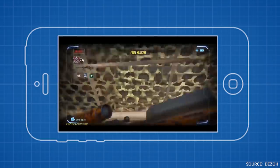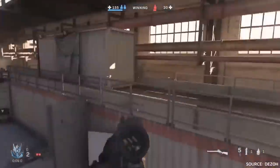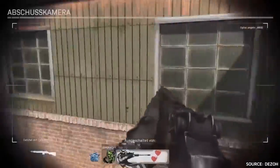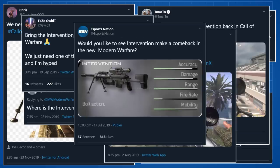While trickshotting may not be as huge today as it was a few years ago, there are still plenty of talented players out there keen to experiment and show off their most bizarre exploits. People have even made their way to the mobile versions of Call of Duty to land shots that seem impossible on a phone screen, and literally within hours of the new Modern Warfare Alpha being live, trickshots were being posted online, with fans pleading with developers to bring the Intervention back into the spotlight in 2019.